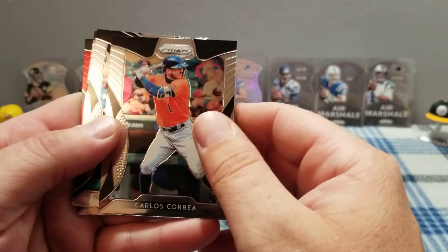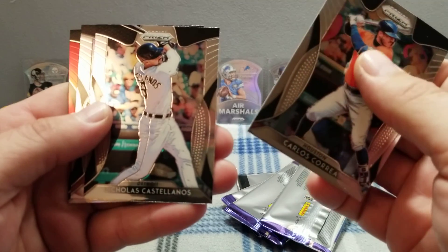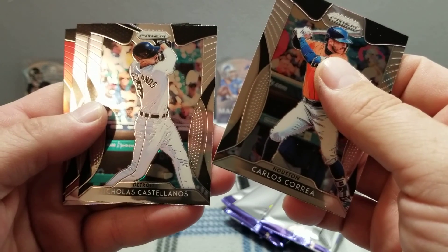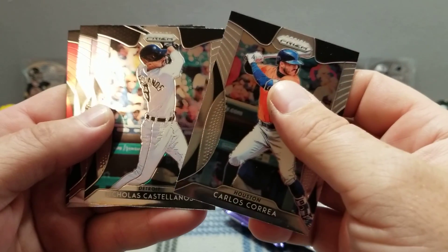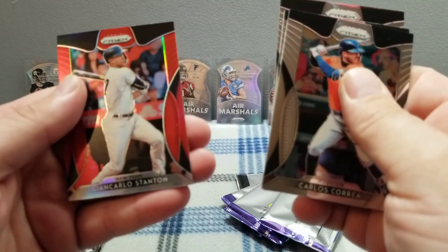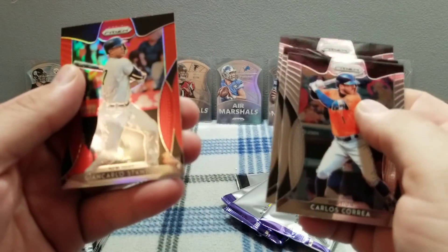Carlos Correa, Nicholas Castellanos — he just got traded to a playoff contender, I don't remember which one. Paul Goldschmidt, good baseball player. Giancarlo Stanton red prism, nice card.